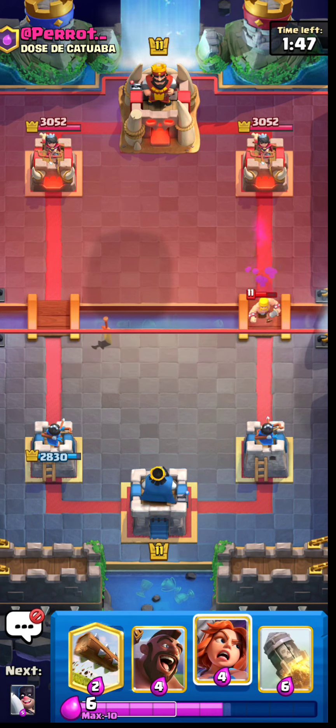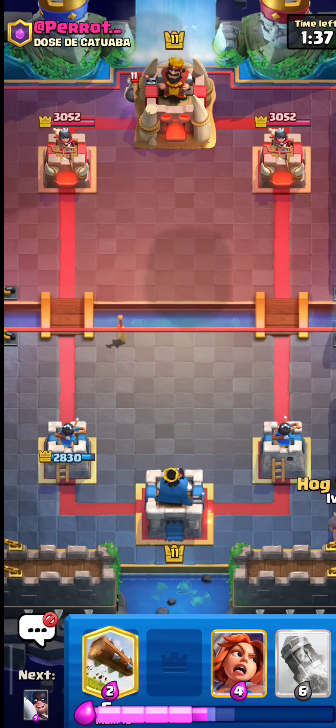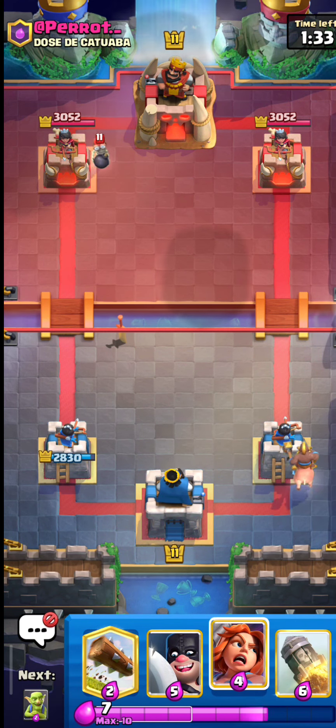Quick tip: if you know the other player has a tornado card in their hand, don't release the hog from the bridge. Instead, start the hog from the very end of the map. This way they'll have to wait to use the tornado and it'll even out your chances of winning.